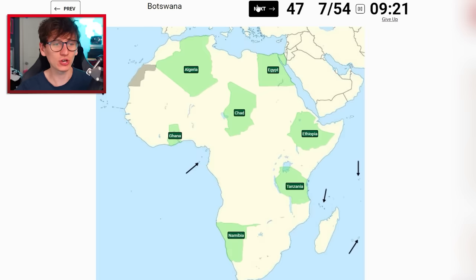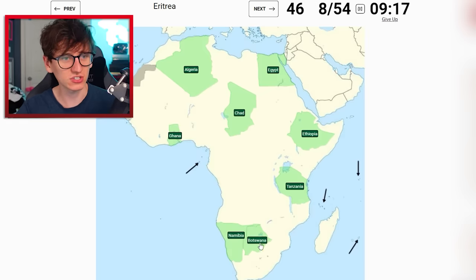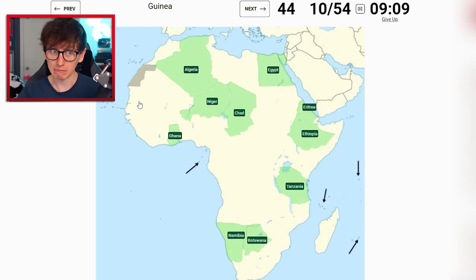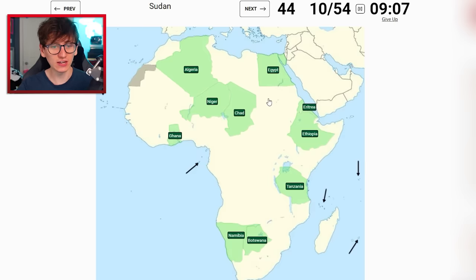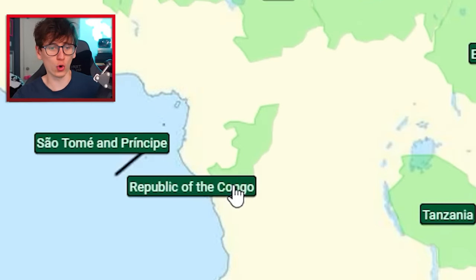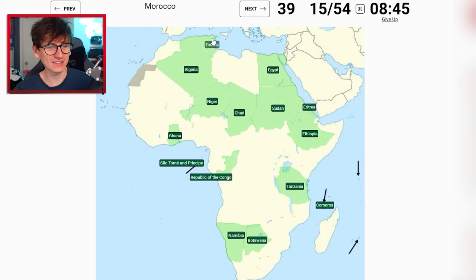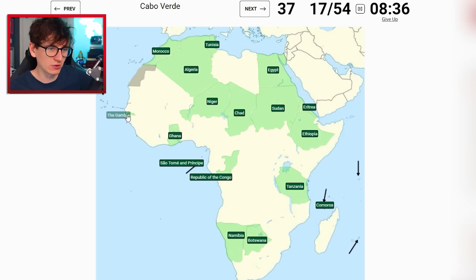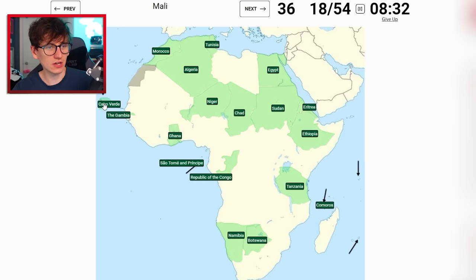Lesotho - skip for now. Botswana is easy, it's just there. Eritrea - we nailed it before, it's just there. Niger is under Algeria. Guinea - I'm skipping, I'm scared. Sudan is under Egypt. São Tomé e Príncipe is the little arrow. Comoros - right, yeah. Benin - I'm skipping, too scared. Republic of Congo - Tunisia is fine, that's this one. Morocco is also easy. The Gambia - that's the big river. Cape Verde is the arrows.